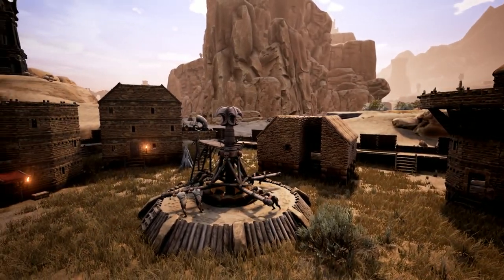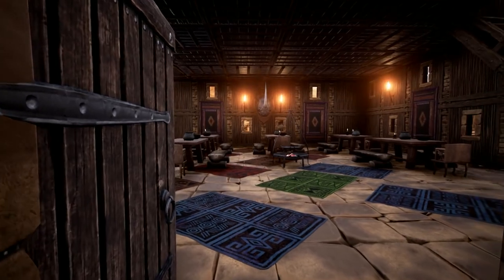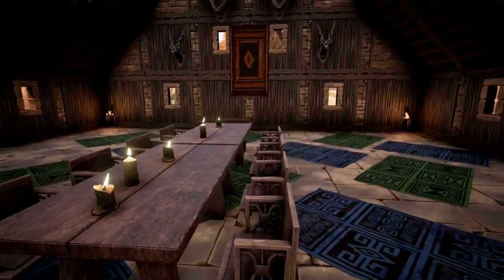In order to dominate your enemies, you're going to need to create a safe location — a place that you can store weapons and supplies, a place which you decorate and invite your friends to to show off, a place where your clan can gather to discuss their war plans.